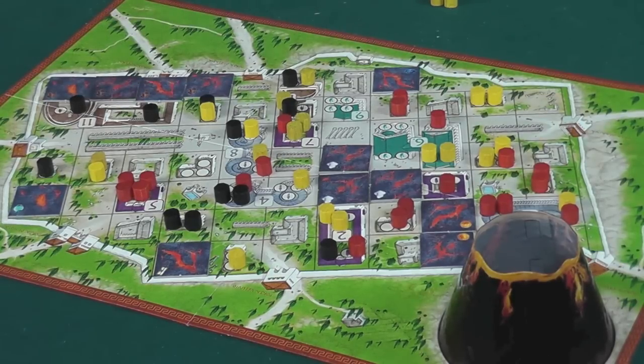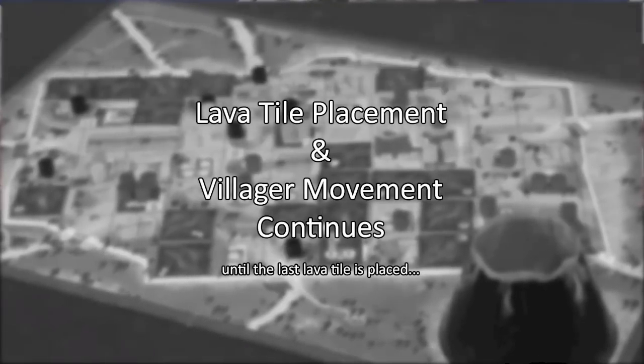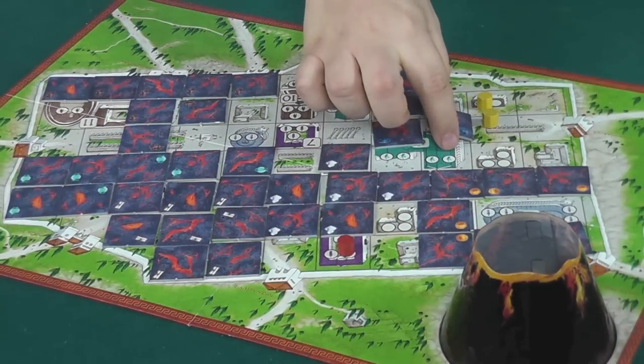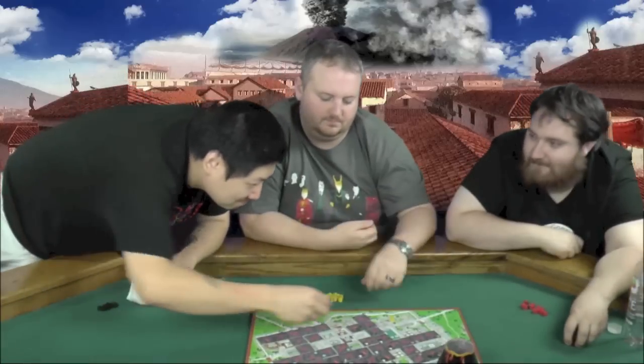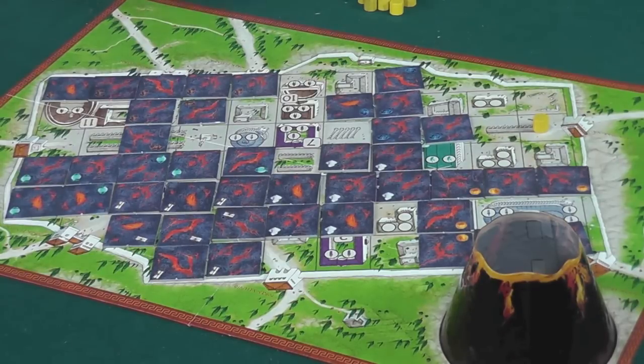The lava is getting dangerously close to several tokens. One player tries to block a city gate with a tile. Players discuss needing to draw a coin or blue tile to save certain figures. The remaining tile types in the bag are identified: pillar, mask, and scroll. Players tally their surviving and lost tokens.